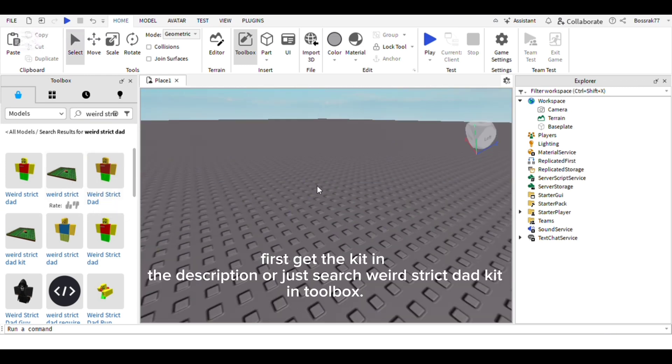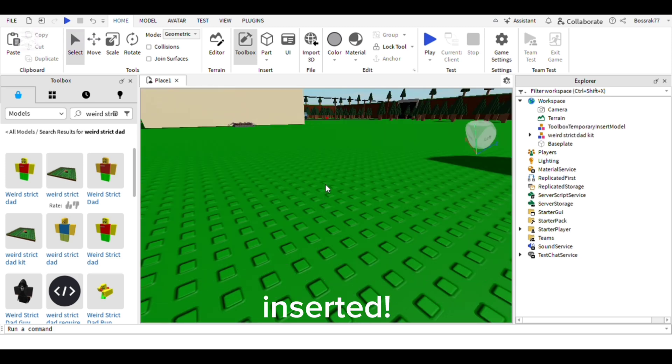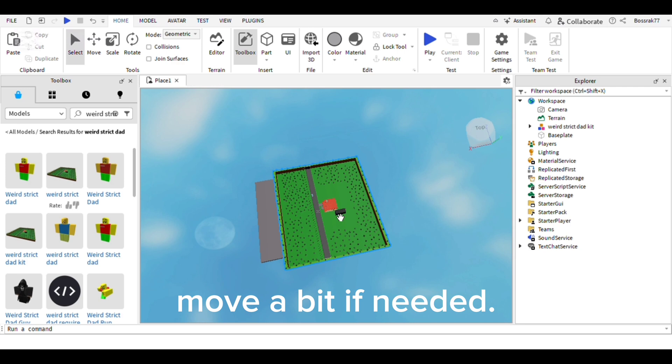First, get the kit linked in the description, or just search 'Weird Strict Dad Kit' in the Toolbox. It might lag a bit, but don't worry. Once inserted, move it a bit if needed.